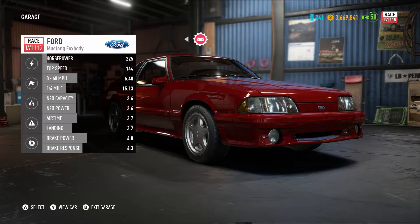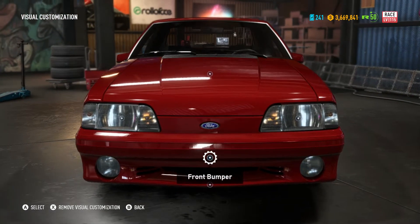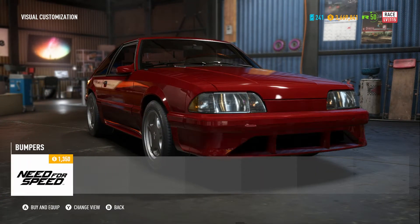Hello, this is Slingshot120 and welcome back to Need for Speed Payback Custom Car Builds. In today's episode we are doing the Mustang Fox Body, which has 225 horsepower, can apparently go 144 mph, does 0 to 60 in 6.4 seconds, and a quarter mile in 15 seconds.